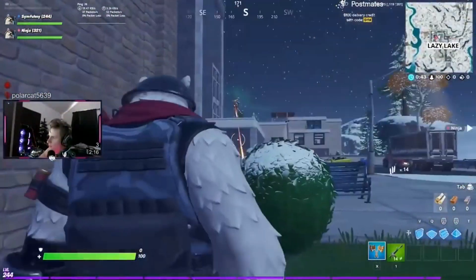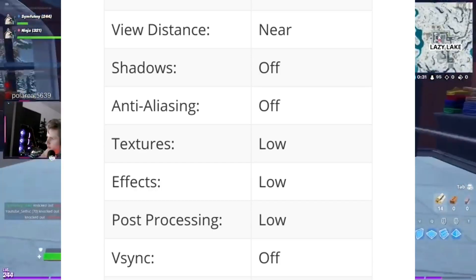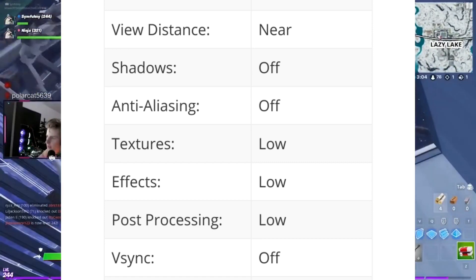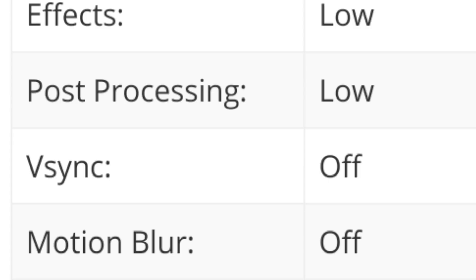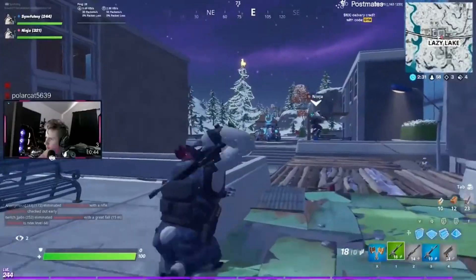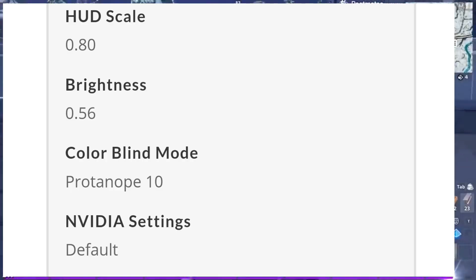Moving on to his video quality settings, he plays on full screen at a resolution of 1920x1080 and he caps his FPS around 230. His view distance is set to near, shadows is turned off, anti-aliasing is turned off, textures is set to low, effects is set to low, post-processing is set to low, v-sync is turned off, and motion blur is turned off. He pretty much has all of his settings either set to low or off because he wants to get that extra bit of FPS and get an advantage over other players. He has his brightness set to 0.56 and his colorblind mode set to Protanope with the strength at 10.